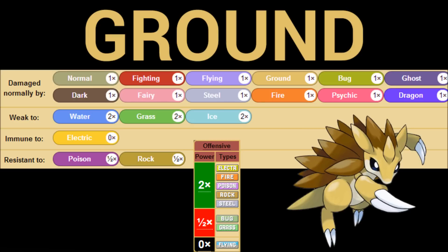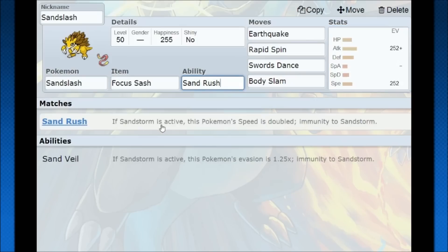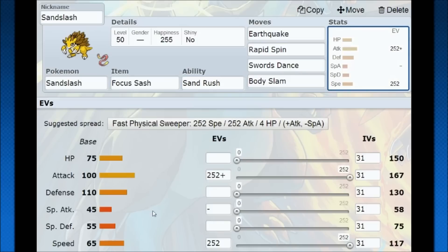So enough talking about the stats — let's talk about how to use Sandslash for real. I came up with quite a few ideas. Sand Rush: if Sandstorm is active, speed is doubled. That's why this 65 base speed, while it doesn't look like a lot, when it gets doubled we're over 230 speed at level 50 with an Adamant nature. That becomes usable, and this can become a pretty solid speed if you back it up enough.